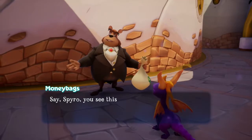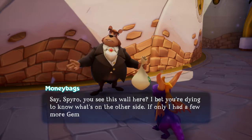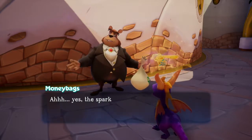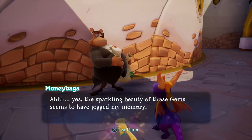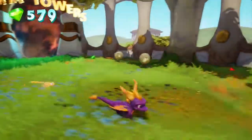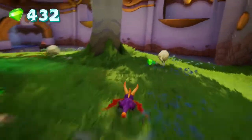NPC: 'Say, Spyro, you see this wall here? I bet you're dying to know what's on the other side. If only I had a few more gems, I might be able to remember how to lower the wall.' The sparkling beauty of those gems seems to have jogged my memory. Aquaria Towers. Let me just pick up all the gems here.